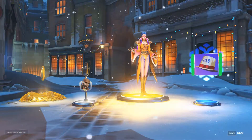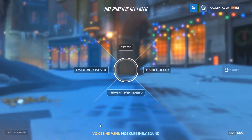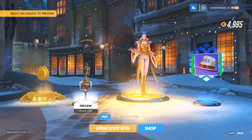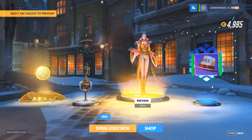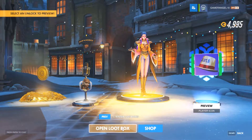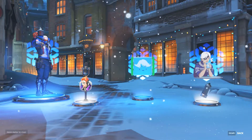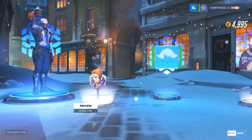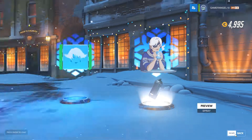Got a legendary — some money and a voice line for Doomfist: 'One punch is all I need,' which is a reference to the anime One Punch Man. Then the legendary skin for Moira — the glam one, very very cool. Got a new 2018 icon — can't believe it's going to be 2018. Got the Sombra Rime player icon and a spray for Ana.